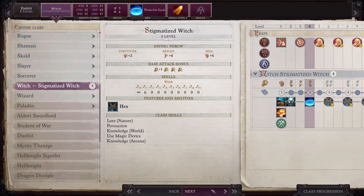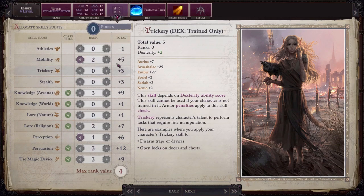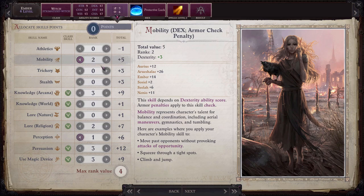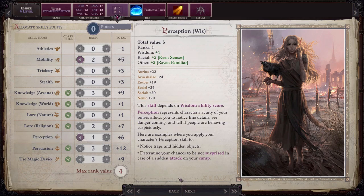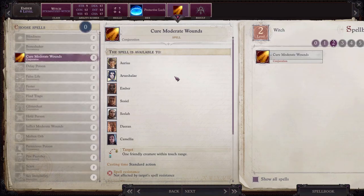At level 4 we'll take the witch class with Ember. Put her first ability point into dexterity and then put two skill points into mobility and one into perception. Take the protective luck curse as Ember's curse. This is a pretty helpful curse early on and has no limits to its uses, so Ember will always have something useful to do despite her weapon attacks being ineffective. Select cure moderate wounds as Ember's spell here. Ember will be acting as support for the party so heals and buffs are what we'll focus on, especially early on.